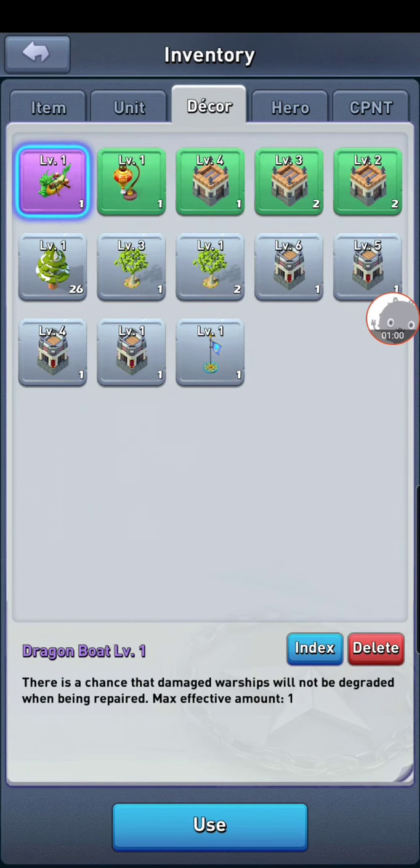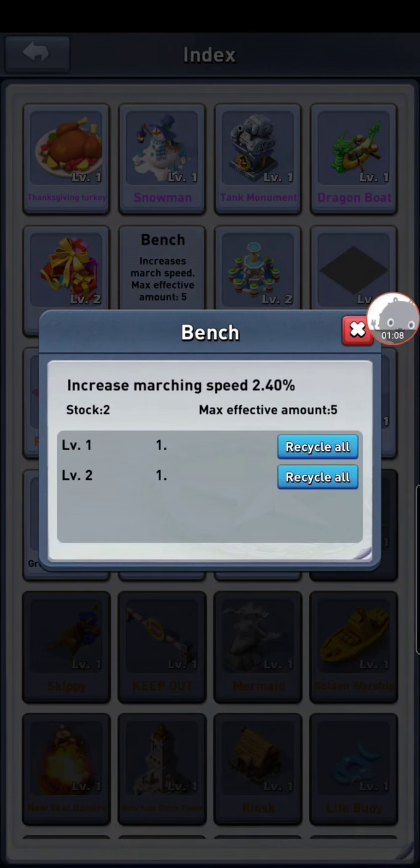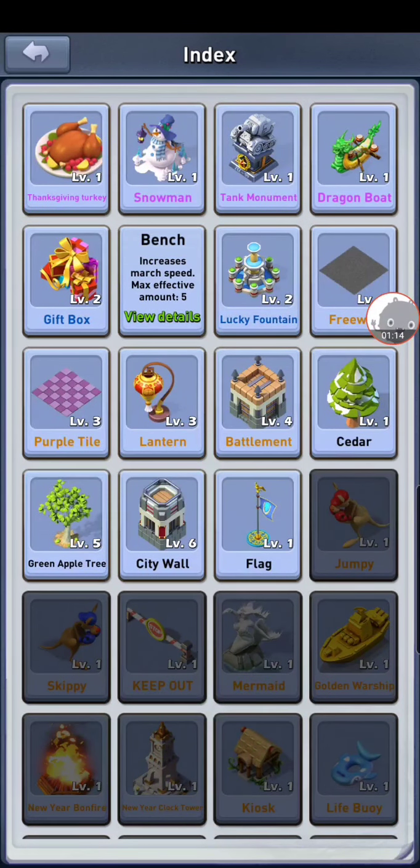For decor, place down as many as you can — there are limits, like benches where there's five. I've got a 2.4 percent marching speed increase, which helps you catch the other guy when doing supply runs.